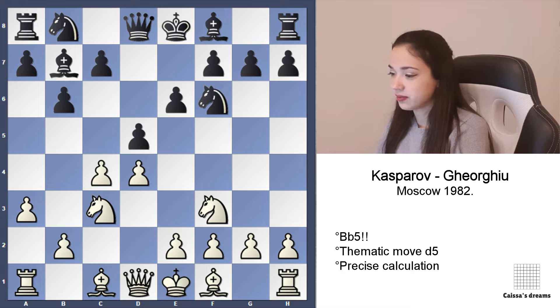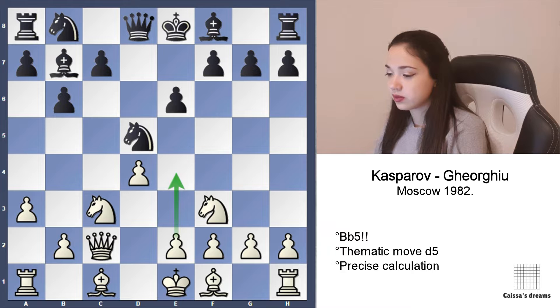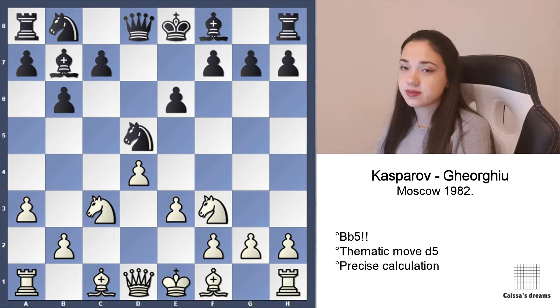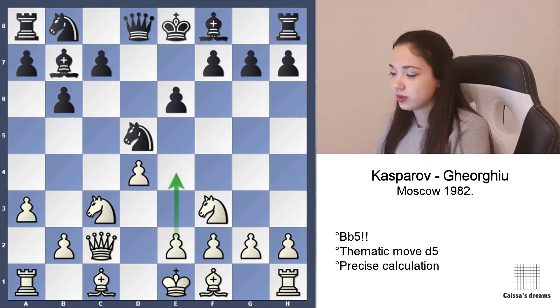D5, pawn takes. They are equally good moves — Nd5 and the pawn takes d5. But if we take with the knight, we don't block our bishop on b7. Qc2. Kasparov loved to play e3 and he won many games like this, but in this game he played Qc2.